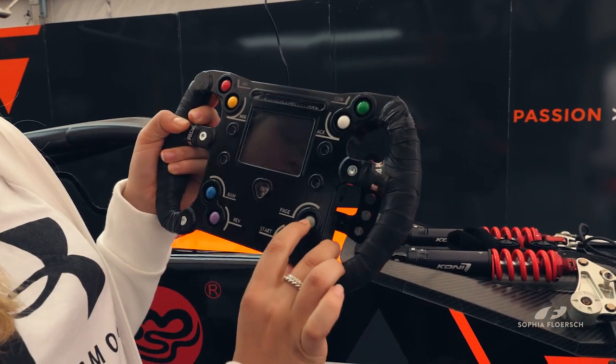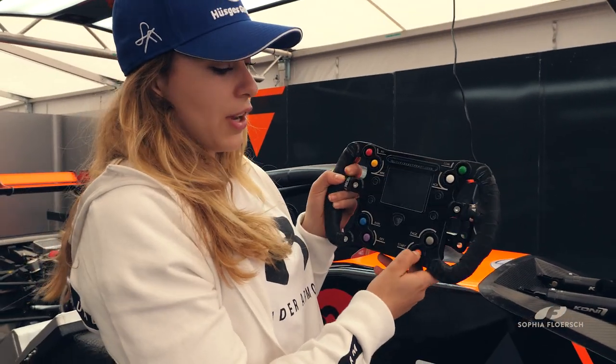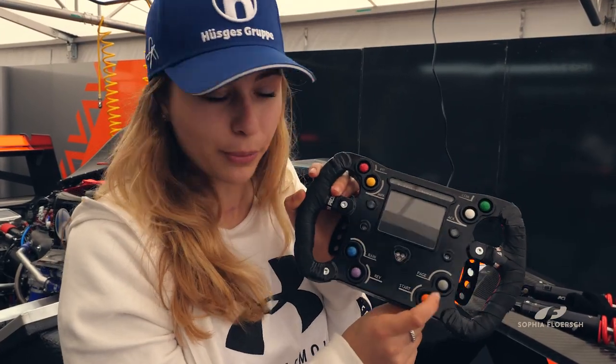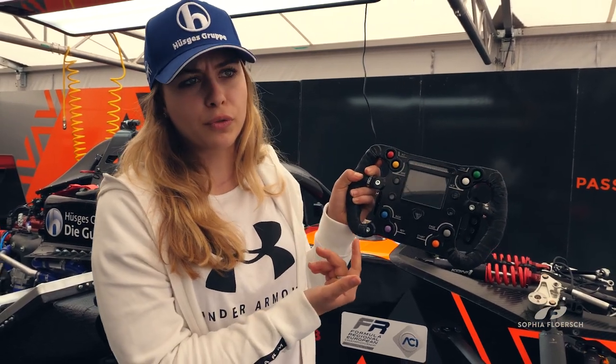The green button is the radio button. The white button is there to put the first gear in, so you have to press it and then shift up. Here you can switch the page so more details are shown. Here you actually switch the engine on and also off — that's something strange because normally you always have it in the cockpit, but this is the first time it's on the steering wheel. The purple button is the reverse button, though I've never used it so I don't really know how it works.